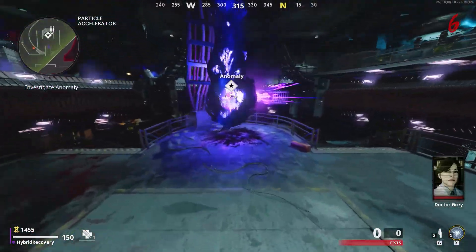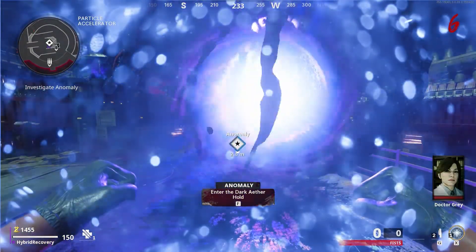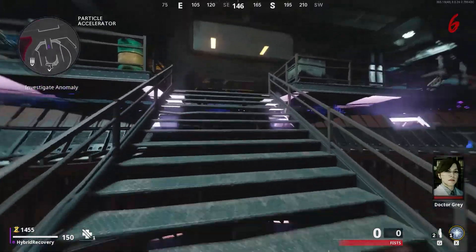In the center of the main room you're currently in, an anomaly is created. Go over to it, activate it, and in about five to ten seconds you'll teleport into another dimension.